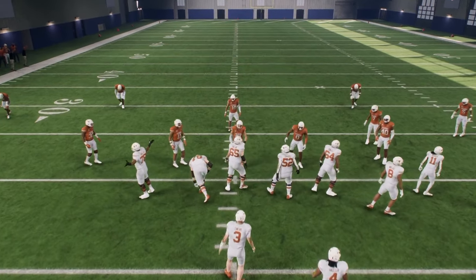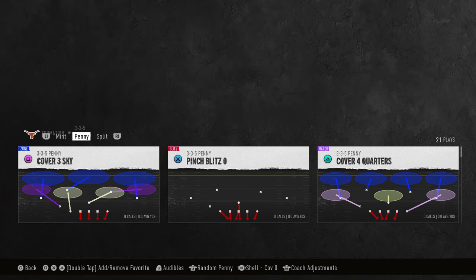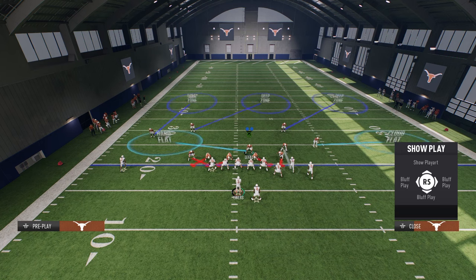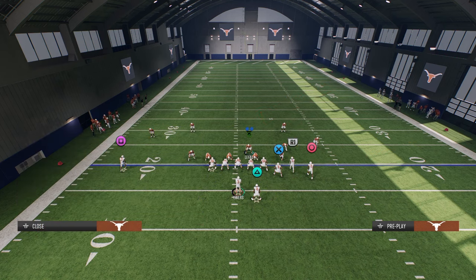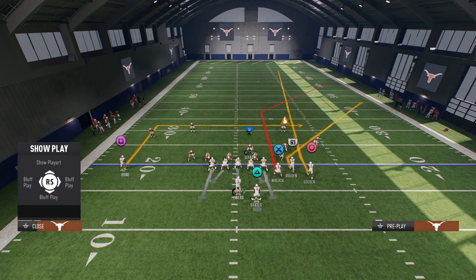The last play I want to cover in terms of defending bunch strong offset — which is probably the best bunch in the game — is going to be this play flood. We're going to use the same adjustments for this play. The way a lot of people run play flood is they try to craft a one-play touchdown. The main way I've seen is they're going to stem this tight end about 20 to 25 yards up the field — super deep — and then stem the slot corner route all the way down, creating a double corner concept with a backside dig. The backside dig is really our primary responsibility as a user defender.